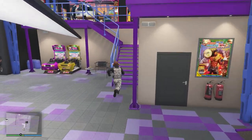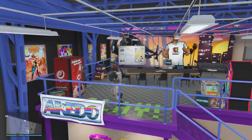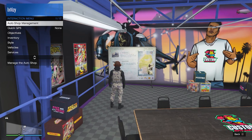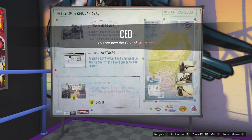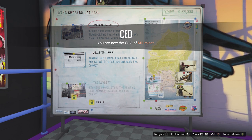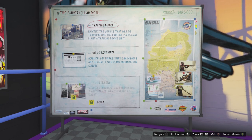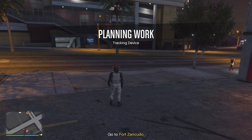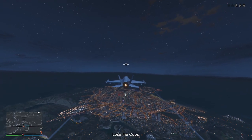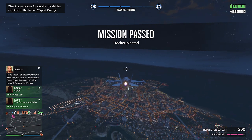Now that we have this auto shop, we can go ahead and go up these stairs and then head over to this contract board. You guys can see in the gameplay that I already have the super dollar deal selected and this will give me a whole payout of $185k. The best part about all of these contract missions is that you guys can do them all solo. There are actually two setup missions that you guys will need to do before you can do the main heist and get the total payout. These setup missions take roughly around about 10 minutes to complete and will pay out a total of $10,000.